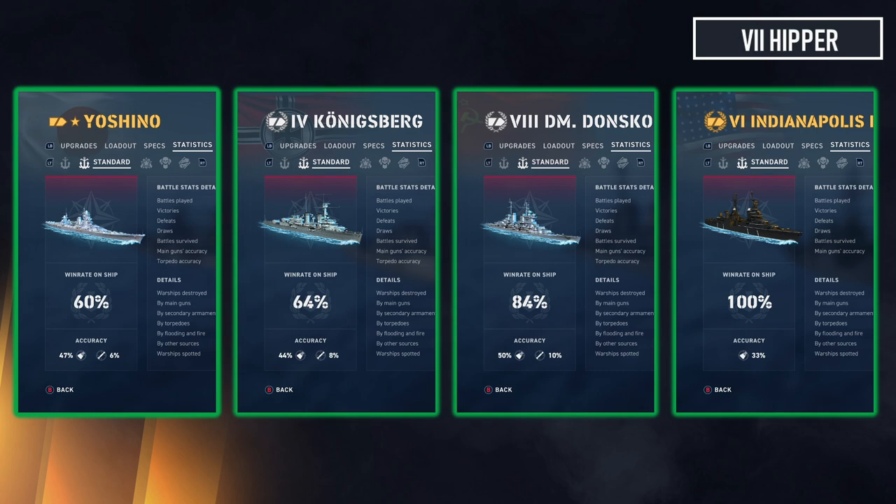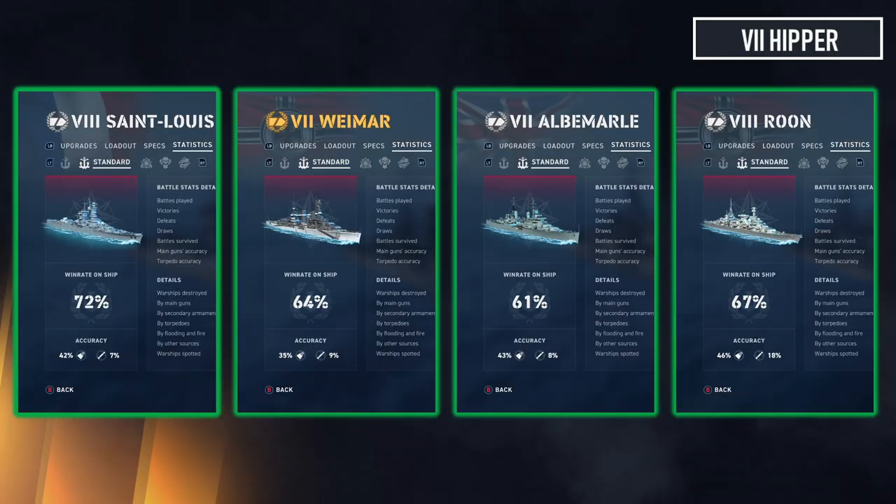There's a bit of a surprise here — the tier 8 Dmitri Donskoy at 84 percent. I have less than 100 battles in it. I remember when it came out, Final Boss and I were doing division fooling around figuring out if it worked as an agile cruiser. The solo win rate would still be very high — and yes, that is an agile build, believe it or not. Indianapolis is about 20 battles and is actually 100 percent — I almost didn't include it but it was too funny to leave out.